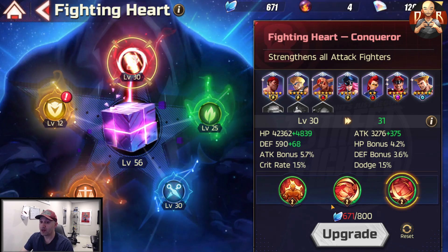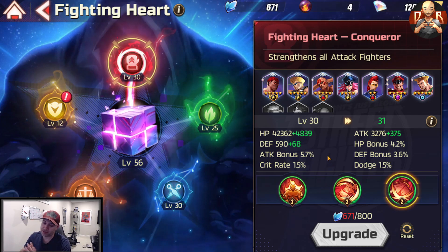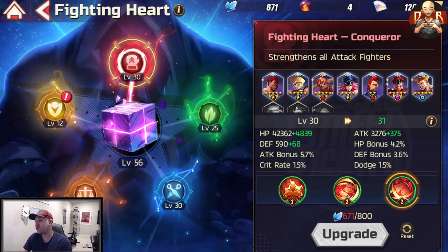I'm speculating that Akuma will also sit in this lineup, which is why I focused on getting it to level 30 ahead of time. You can reset your points by spending 300 diamonds, so it's not the end of the world if you make a mistake.